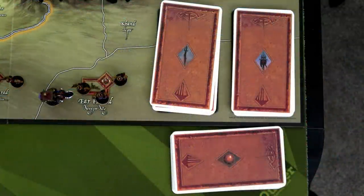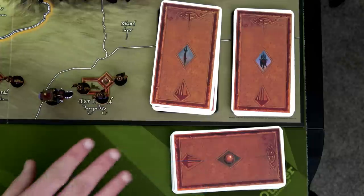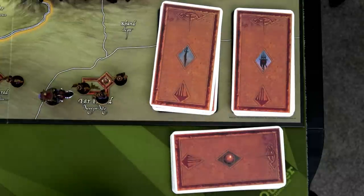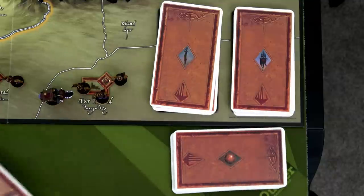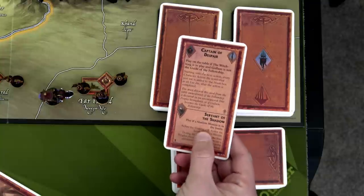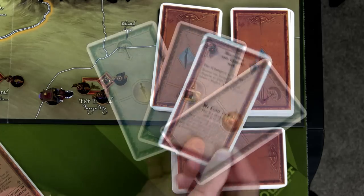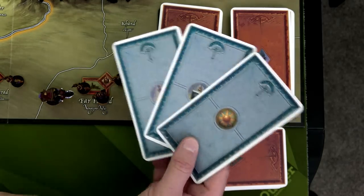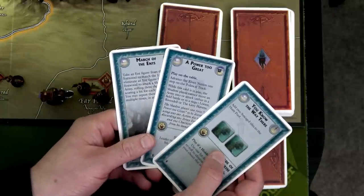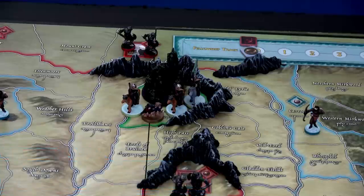War of the Ring plays in six phases. Phase one is recovery, action dice, and draw event cards. We've already established the dice for round one; we also draw cards for each player — one from each deck. For Shadow we draw: Evil Things from the faction deck, Captain of Despair for the character card with a combat ability, and Half Orcs and Goblin Men as our strategy card. For Free Peoples we draw: You Know the Way, A Power Too Great, and March the Ents. Phase two is the fellowship phase, where the Free Peoples player may declare the position of the fellowship.